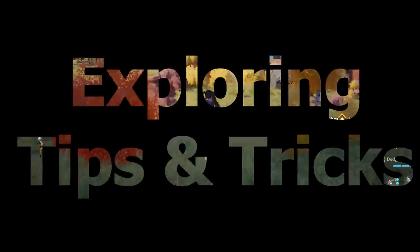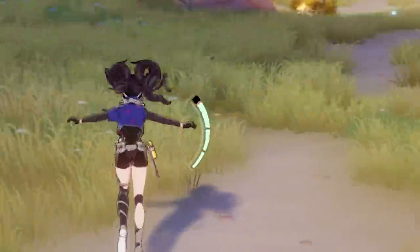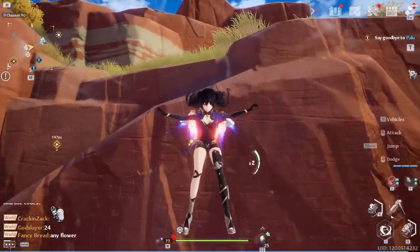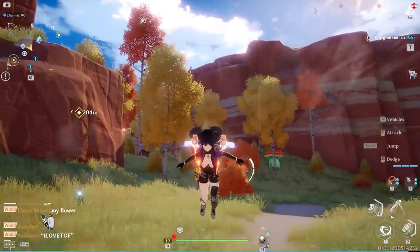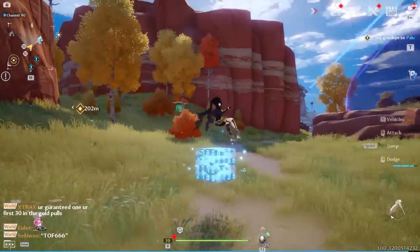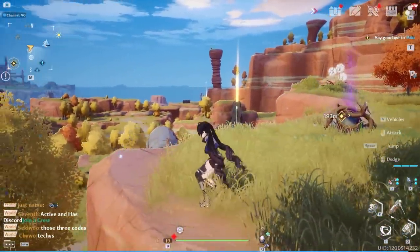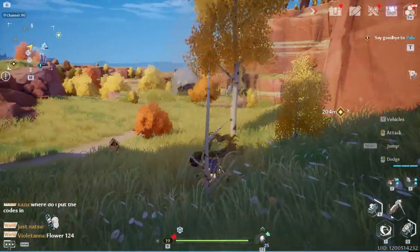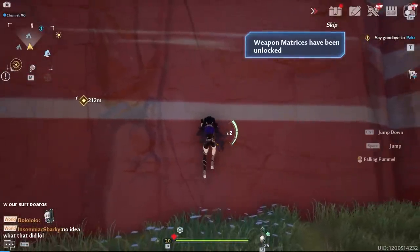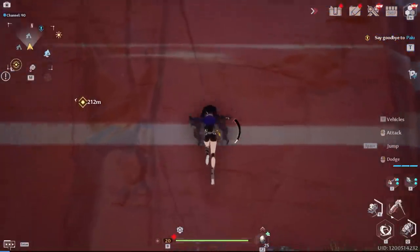In Tower of Fantasy, you have a stamina bar and a dodge stamina bar. Your stamina bar is only consumed when climbing or floating with a jetpack — outside of combat. This means you have unlimited sprint to explore. Once you progress enough in the story, you'll unlock vehicles for even faster travel. You also have two jumps: a regular jump and a double jump mid-air, similar to Super Smash Bros.